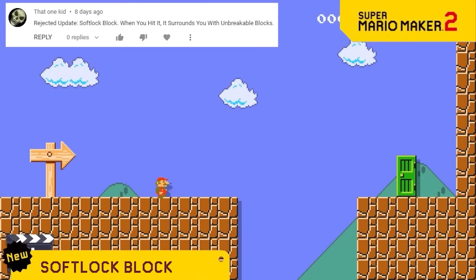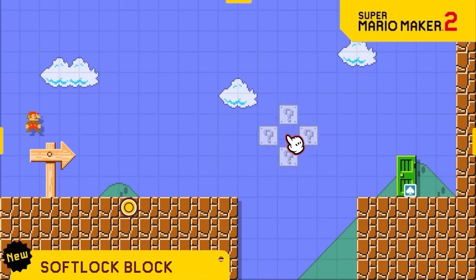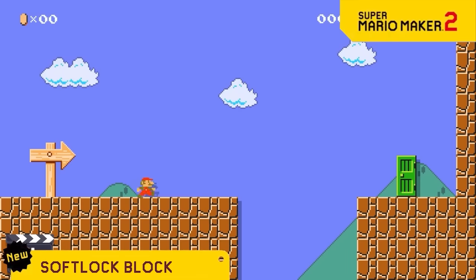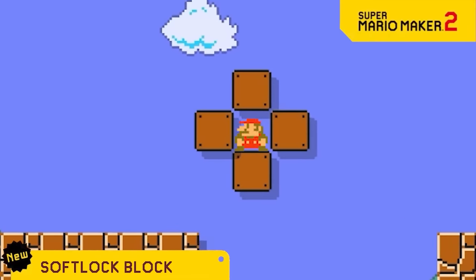Everyone loves the classic hidden block that you hit while jumping over a gap, but it's no fun when players test a ledge first and are able to go around the hidden block. So now we're introducing the Softlock block. When you hit it, it instantly activates 4 hidden blocks all surrounding your player, making it impossible to get out of.